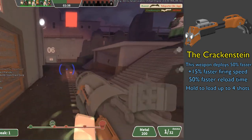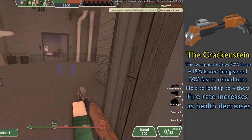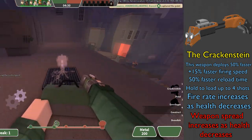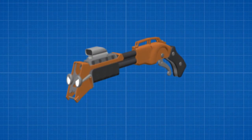But my favorite parts of this weapon are two stats: the firing speed increases as much as your health decreases, and the spread increases as much as your health decreases. These two stats honestly make the Krankenstein very well balanced. In my opinion, this is one hell of a good weapon and it's honestly pretty underrated. But enough of that, let's talk about the Krankenstein's little brother.